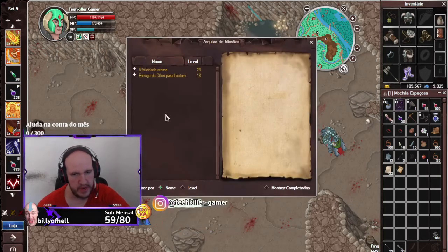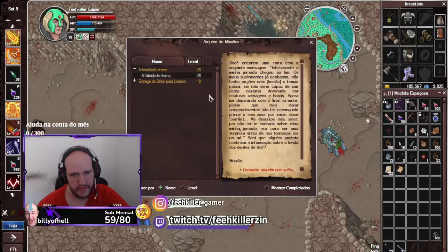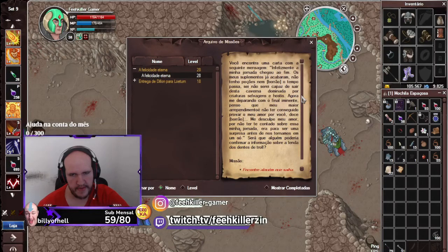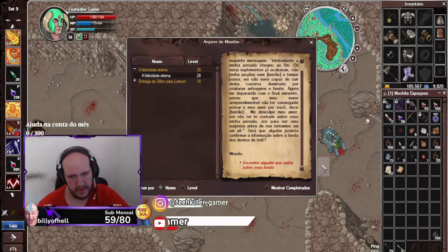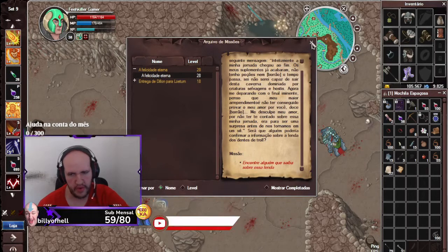Vamos abrir a quest log. 'A Felicidade Eterna' - uma quest de level 28. Aqui tá mais uma escrita, provavelmente é a mesma escrita que tá no papel. Encontre alguém que saiba sobre essa lenda.